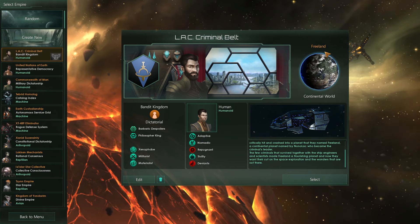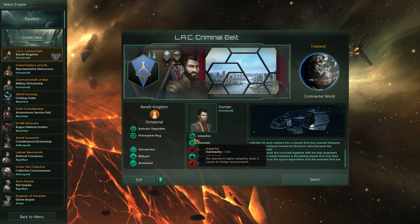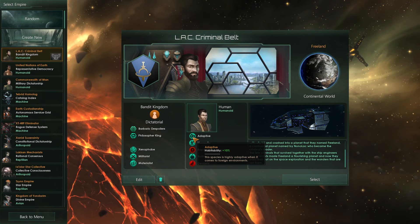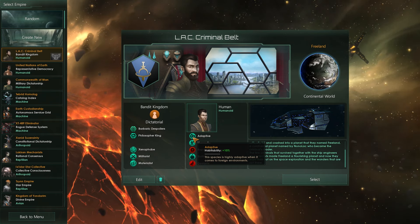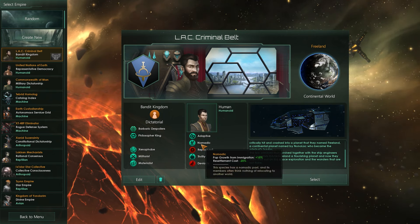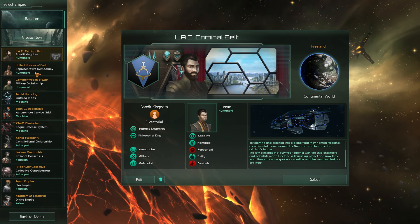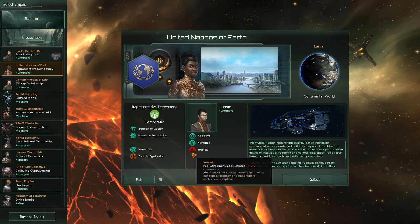The kind of planets we're going to work with are continental worlds. The main species are humans. I added a few tweaks: all the humans have the 'Adaptive' trait, which gives a bit more habitability value. They are also Nomadic, so they get a resettlement cost reduction of minus 25% and a pop growth from immigration of plus 15%.